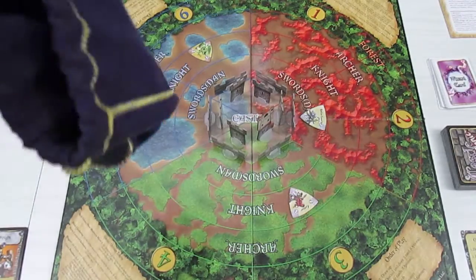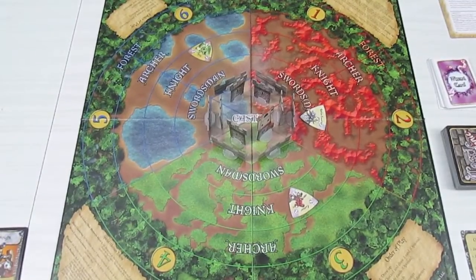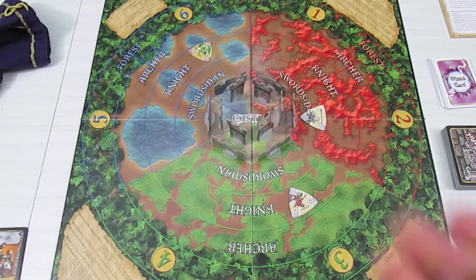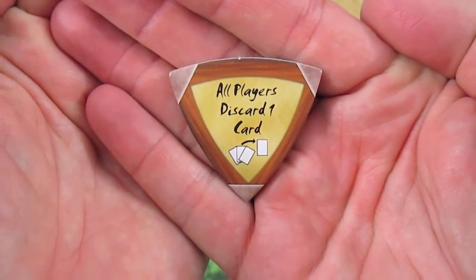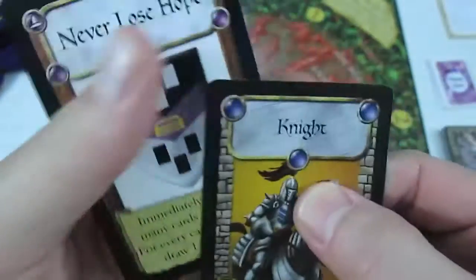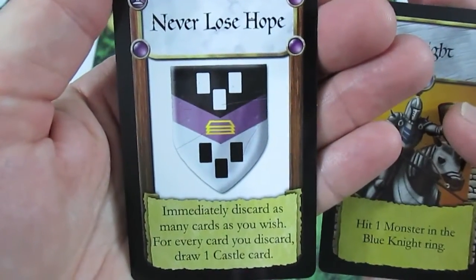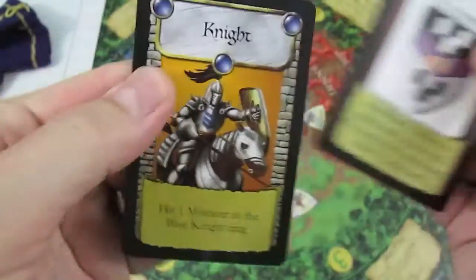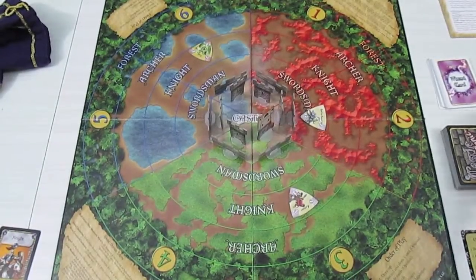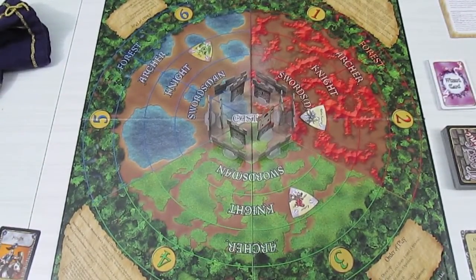Now we draw two new monsters. The first token I pull out of the bag says all players discard one card. I have to discard one of my two cards and I want to hang on to my blue knight, so I'm going to discard the Never Lose Hope card. I should mention that when the wizard deck and castle deck run out of cards and you need to pull a new card, you shuffle all the discards and they become a new pile.